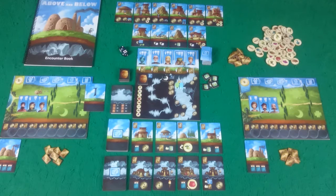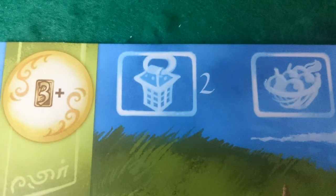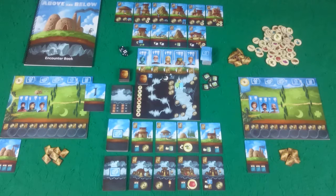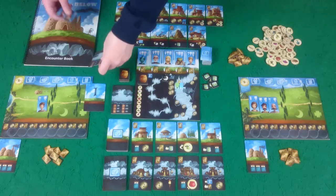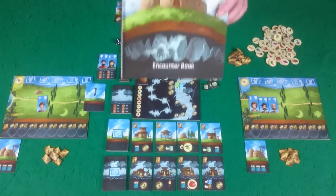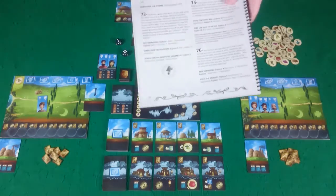The main actions are all listed on your player board. The first action you can perform is to explore, and it has a number two next to the icon, signifying that you need two villagers to perform this action. So you would use two of your villagers and they would go exploring. When you go exploring, you will take the top cave card and place your villagers on it. Then you'll roll a dice to see what encounter you'll be dealing with — in this case I rolled a three, which would be encounter 72.